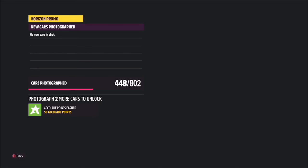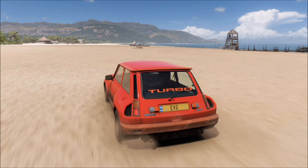When you get there in your Renault, hit up on the d-pad and press the right trigger to take a Horizon Promo quick shot — and that is this week's photo challenge complete. It will pop up with two tick boxes: one saying you're in a Renault, and one saying you're at Playa Azul. It's as simple as that.